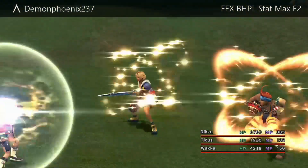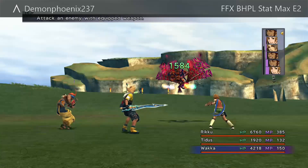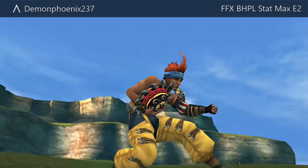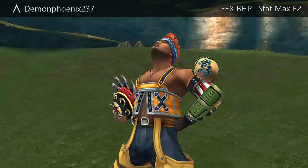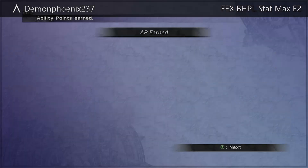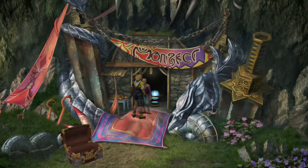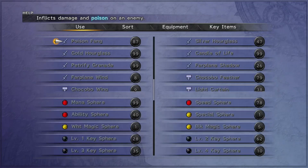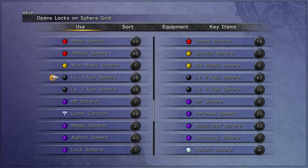Hello, this is Dean Phoenix with Episode 2 of my Final Fantasy X Break HP Limit stat maxing series. This is not the regular series for a normal HP playthrough — this is with a mind of getting 99,999 HP with the Break HP Limit ability on the armor. This requires a lot of min-maxing on the grid, so check out Episode 1 for the key principles.